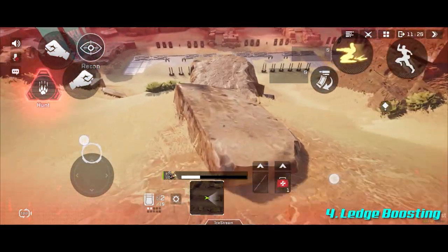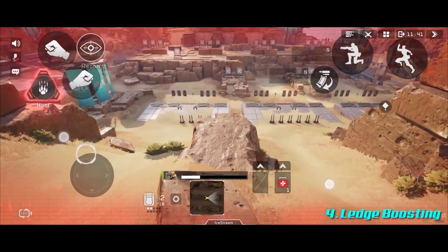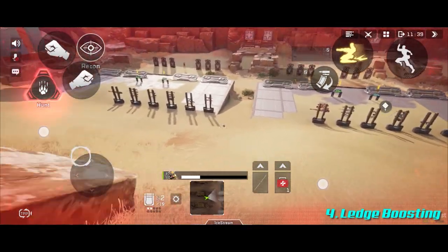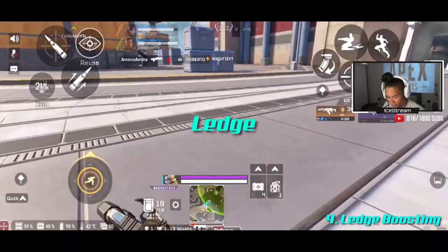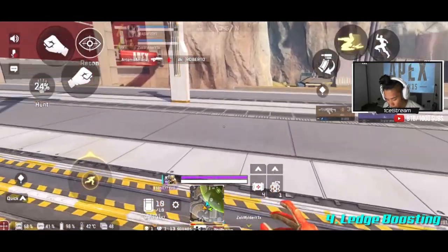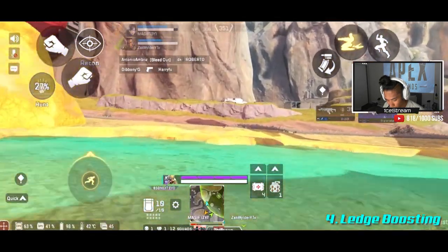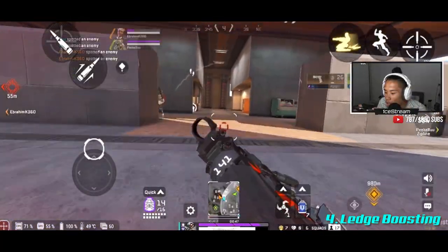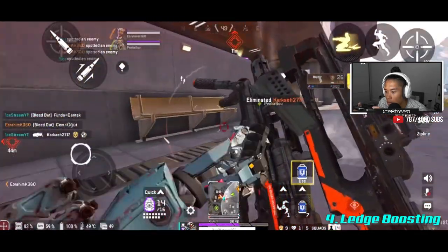Creativity is where ledge boosting can take you far. Sliding down the hill in firing range, you jump and hit another ledge on your way down — you get another massive speed boost as you slide. Then you can jump again, hit another ledge, and keep doing this repeatedly. Ledge boosting is also fantastic alongside the climbing mechanics. You can climb a wall, jump off onto a ledge, and get a sweet ledge boost to either escape an enemy or do an aggressive push.